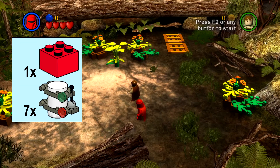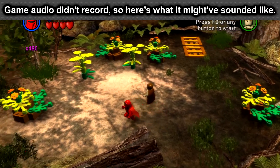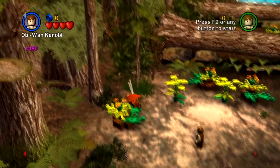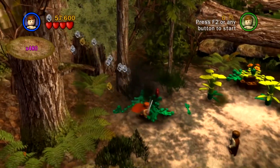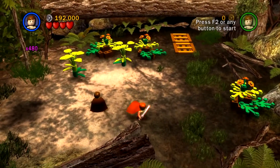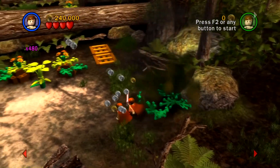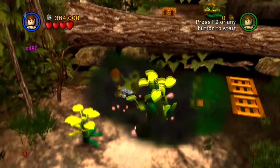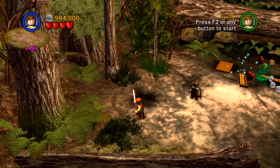Hello everyone, and welcome back to LEGO Star Wars. It's been a little bit — been dealing with some other stuff over on the Twitch end of things — but we're finally here and ready to continue our trip through LEGO Star Wars Complete Saga. Where we left off was the end of Chapter 2 of Episode 6, so that means we are back on the dreaded speeder level, which fortunately we did manage to get a free play and the True Jedi after a lot of hardship.